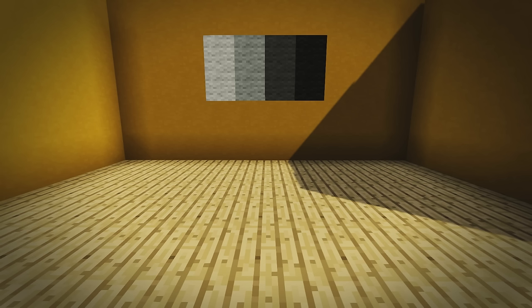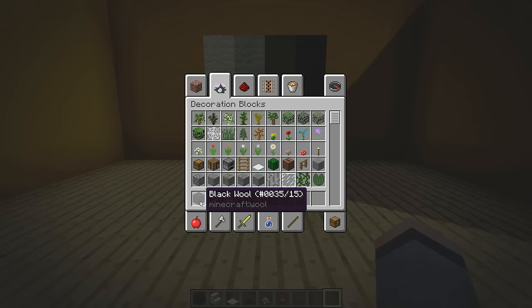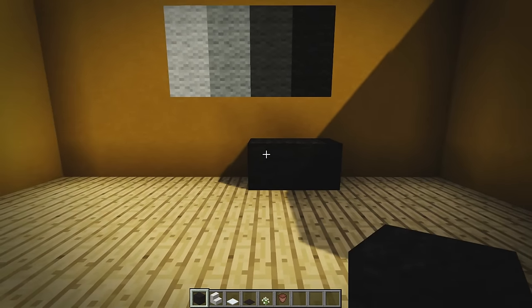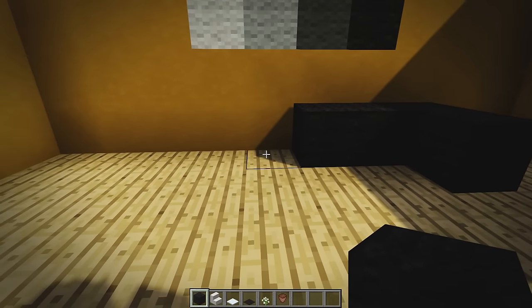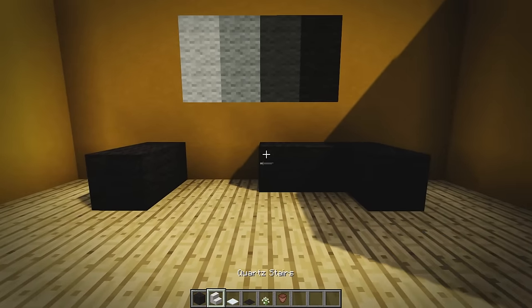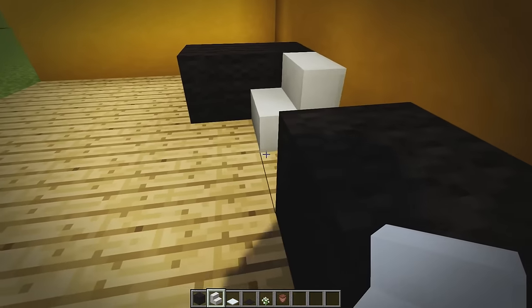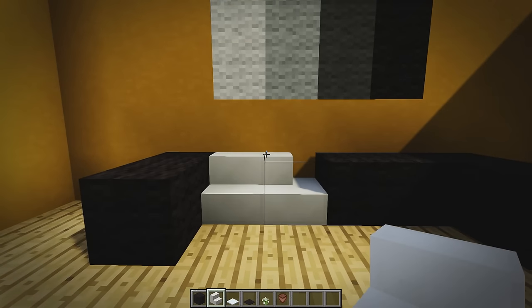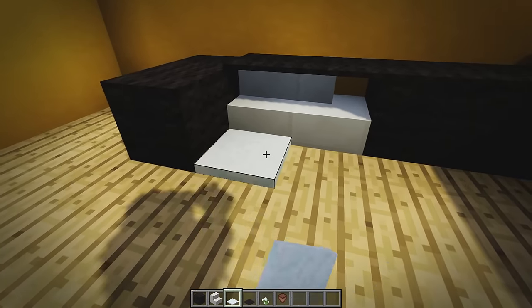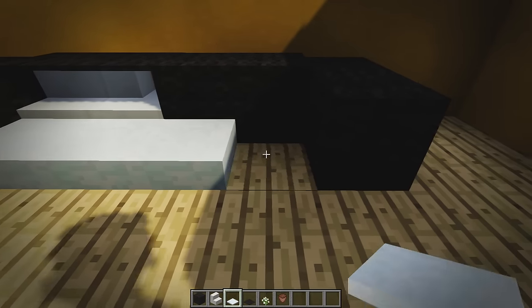Last but not least, couch number five — another modern design, similar to design three but more contemporary with lots of blacks and whites. We're using black wool, quartz stairs, snow, black carpet, a bullet plant, and a flower pot to spice things up. Place two black wool, two more facing the other way, jump two blocks, then place another two black wool. Grab quartz stairs — place one facing us and one to the side making it curve. Then place four black carpet all the way along the top — one, two, three, four. Grab snow and place three, then repeat three more times along.